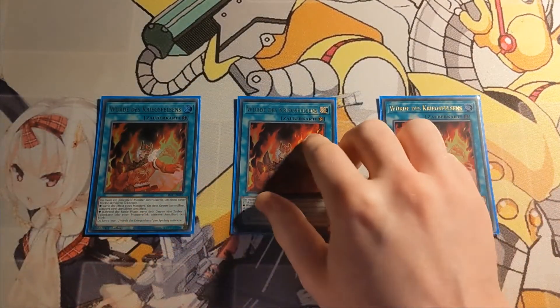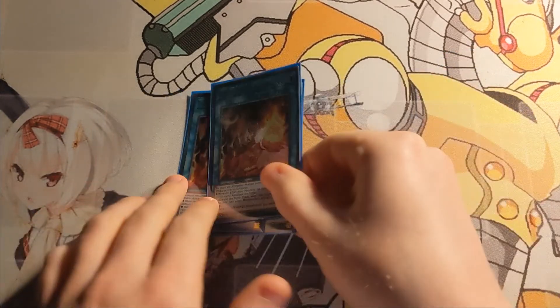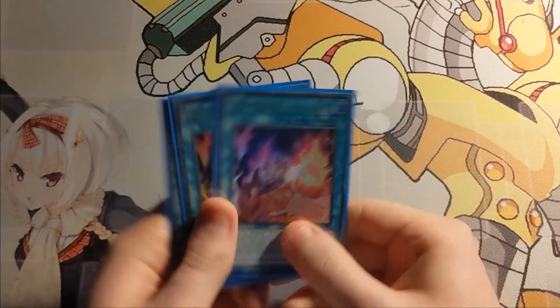Next up we have the quick play spell Warrog Dignity. If you control a face-up Warrog monster, you can activate one of the following effects: either when an opponent's monster activates its effect you negate that effect, or during the battle phase when your opponent activates a spell, trap card, or monster effect, you can negate that effect. So in the battle phase you can basically stop your opponent from doing anything, and outside of the battle phase this gives you a neat way to interrupt your opponent. It gives you an archetypal interruption, which is really, really nice.